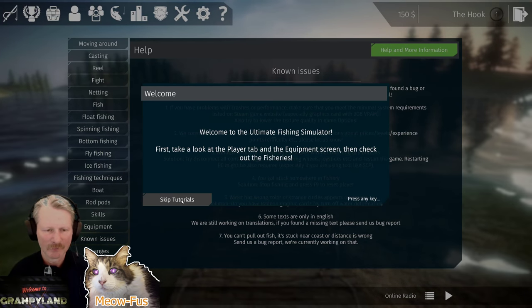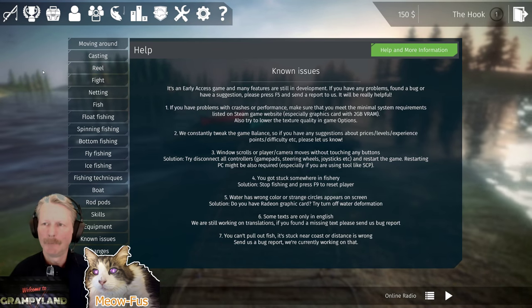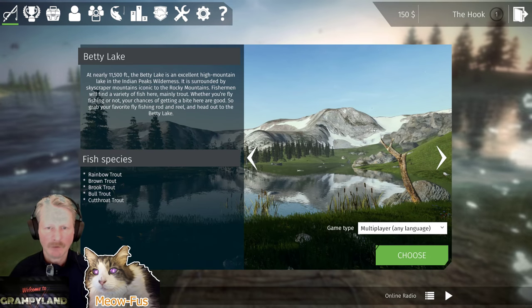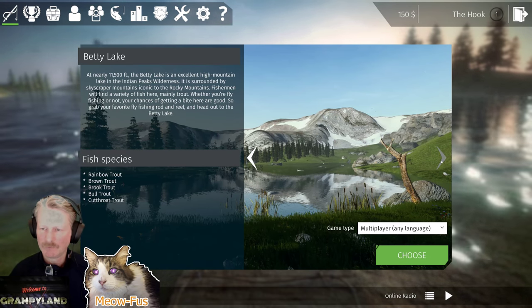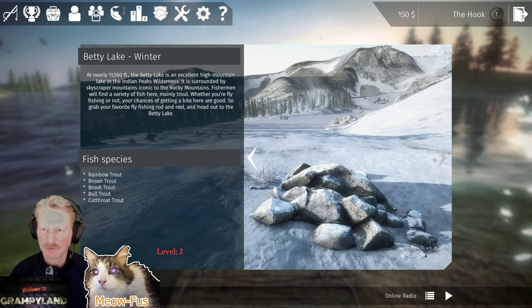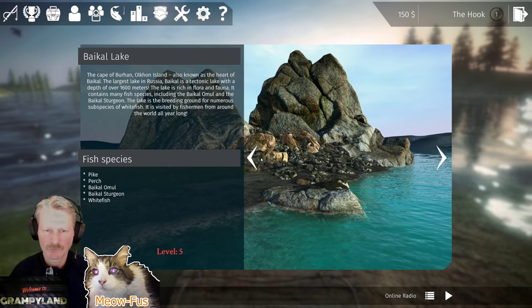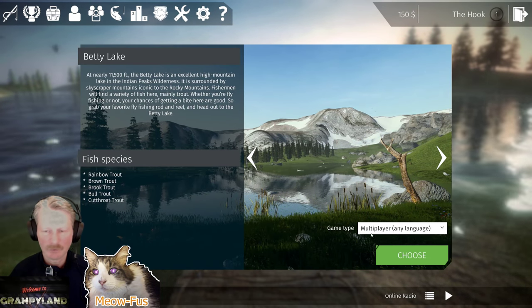Tutorial screen — you probably should go run through the tutorials because I'm not going to do everything. But let's go right to fishing. You're going to get the starting lake, Betty Lake. Later on, as you level up, you can hit these little side arrows and go to other fishing areas like Betty Lake Winter or Powell Lake where you can ride the boats. There's several choices. So we'll go back to Betty Lake Winter.